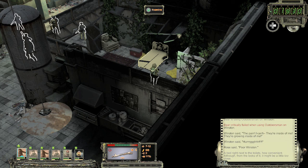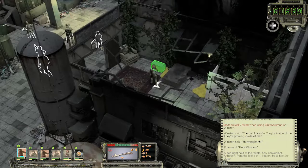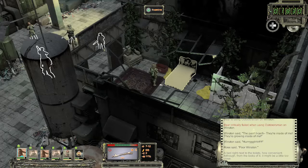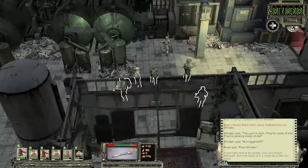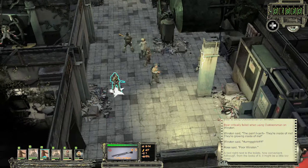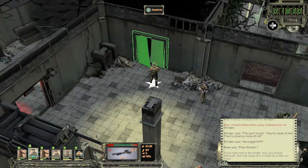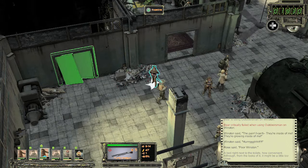A bed right next to the toilets - how convenient. Although from the looks of it, it might be a little too close. Pooey bed. Distribute! Tonight's gonna be a good night - or... this guy can get through the door.